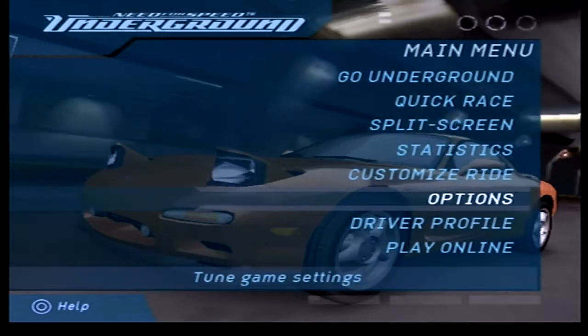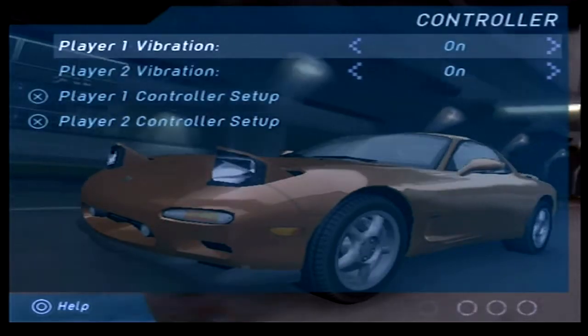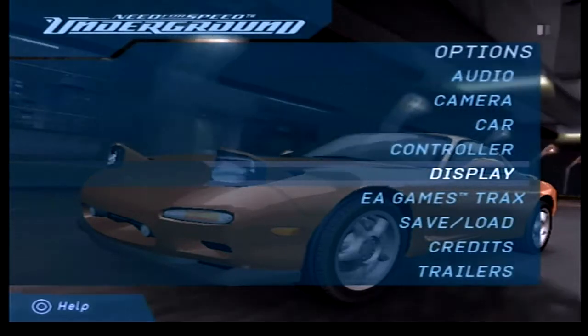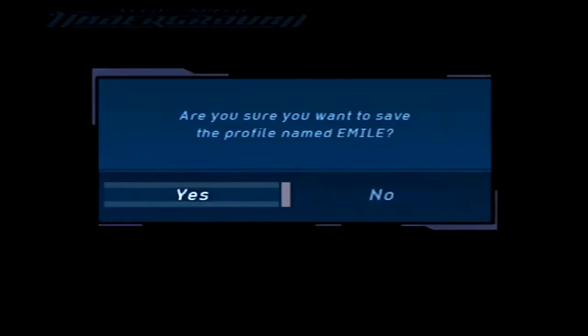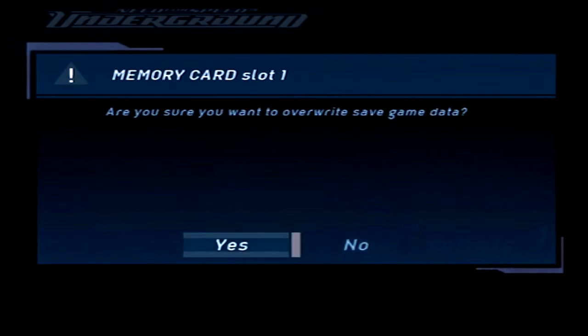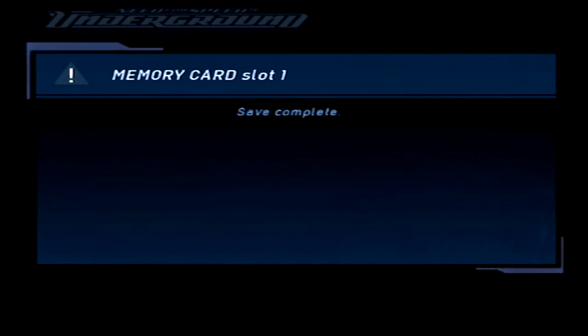There's also the options, which covers audio, camera, car, and controller. I will just turn the vibration off because I had it on during a test run and it wasn't particularly great. There's EA Track, save loads, credits and trailers. I have turned autosave off in this game because, kind of like in Underground 2, the autosave takes a hell of a long time.